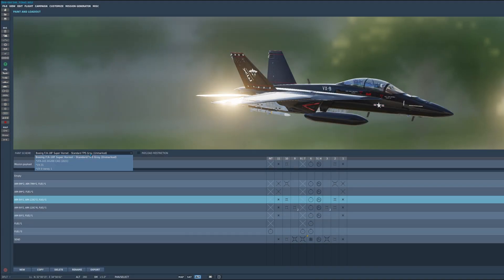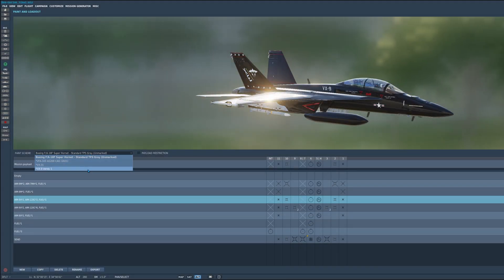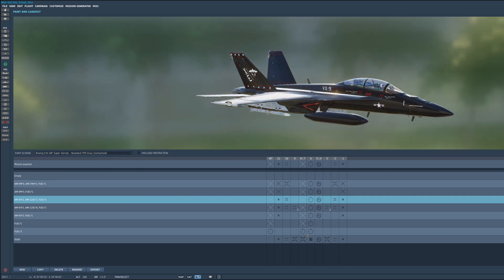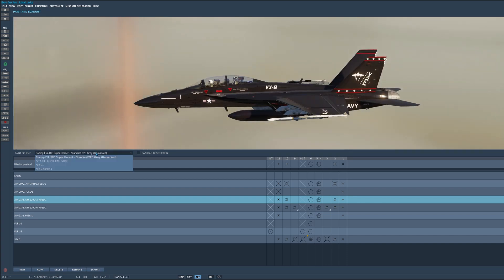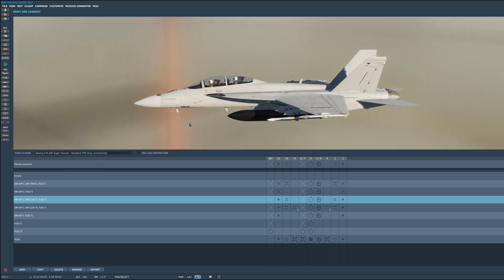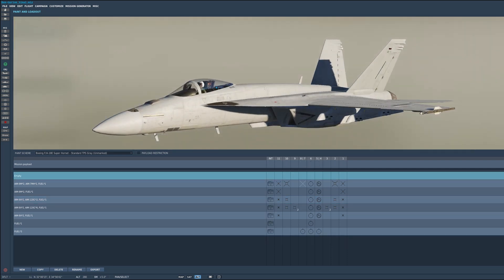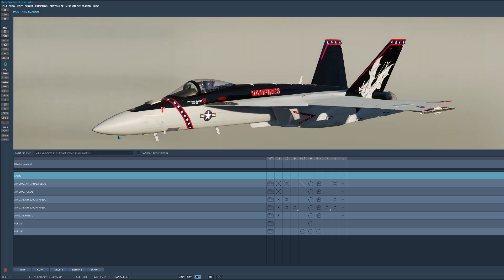In this current version of Superbug you should see a default selection of skins, of course. Different paints which look excellent by the way. This is the E-version, the single seater, and this is just some of the paints — looks pretty good.